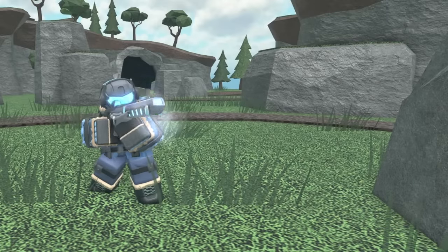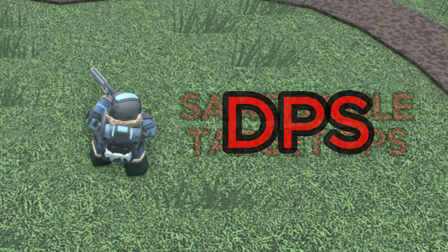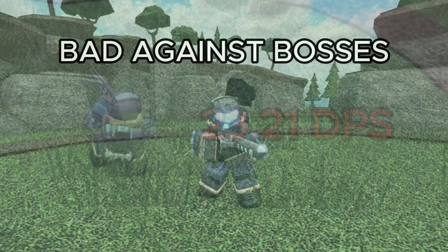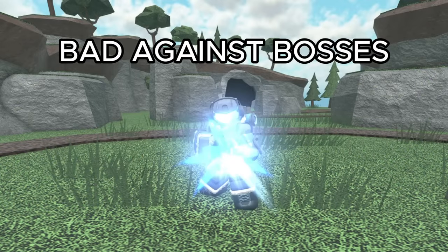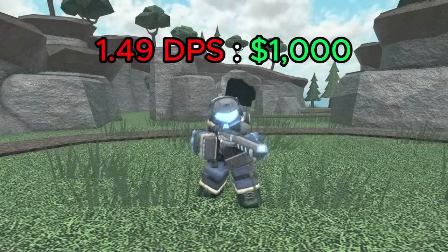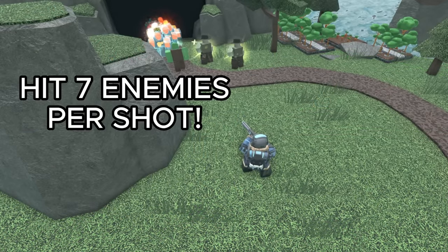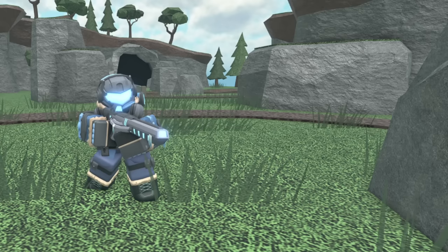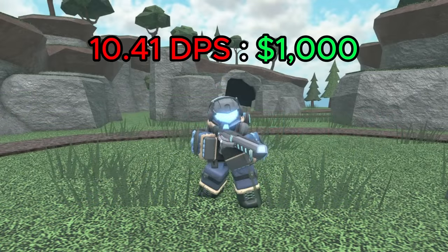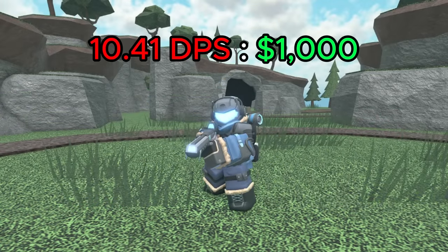The two main changes the Frost Blaster received are its DPS and stalling. Surprisingly, it still has the same single target DPS as before, being 23.21. Not only does that mean it still struggles against high health bosses, its value actually went down from 1.72 DPS per 1k spent to 1.49. However, this is made up by the fact that it can now hit 7 enemies at max level. While it is pretty rare for it to hit this max amount, that gives it a potential DPS of 162.47 and a value of 10.41 — a huge improvement.